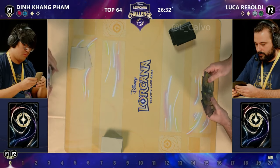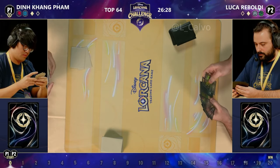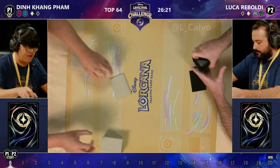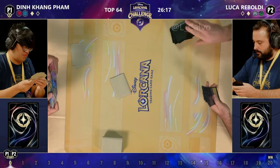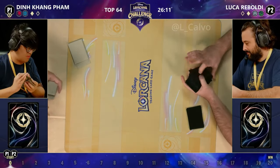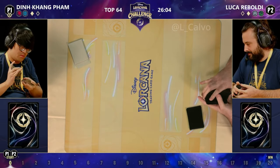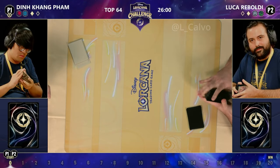It looks like Din is keeping two cards from the mulligan and getting rid of five, and Luca is keeping two and pitching five as well. So what we're essentially seeing is players saying 'I want these two cards, the rest I'm going to try and get something better.' I did see that the Hidden Cove was one of the cards Luca kept — that's the only one of the four cards between the two players I was able to catch.